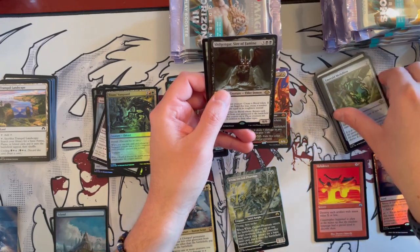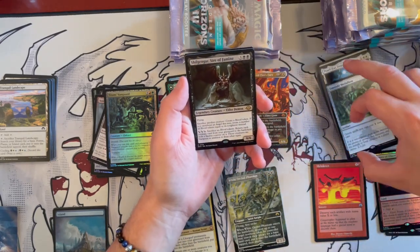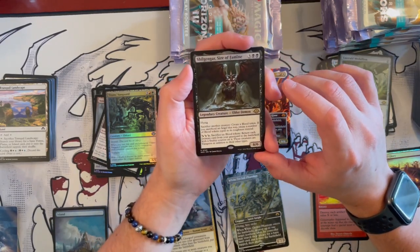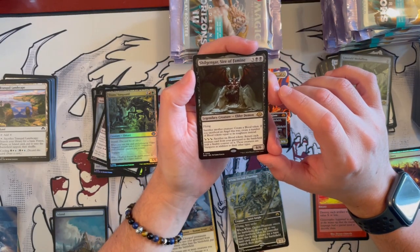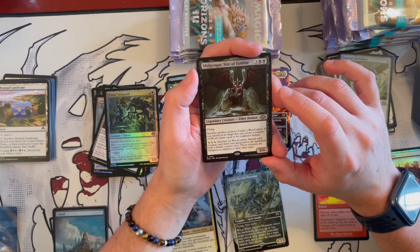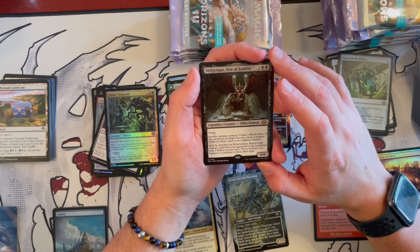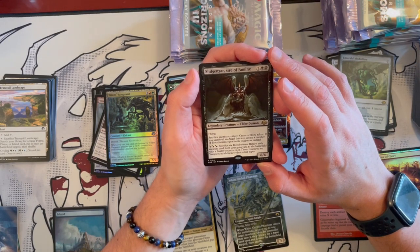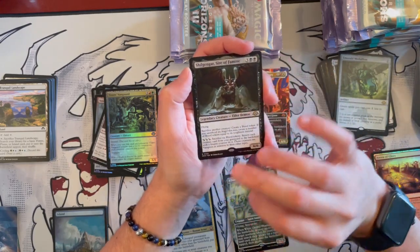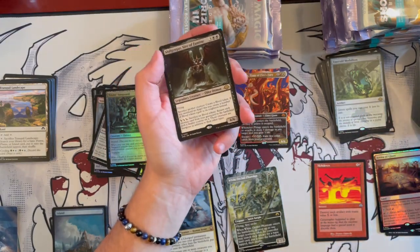Then we have Sheoldred, Sire of the Famine — a legendary Elder Demon, a 6/6 that costs 5. Sacrifice another creature to create a Blood token. If you sacrifice an Angel, create a number of Blood tokens equal to its toughness instead. For 3, sac 6 Blood tokens — return each creature card from your graveyard to the battlefield with a Finality counter, meaning if they die again, they get exiled. Those creatures are Vampires in addition. Wow, this is a crazy card. Commander card — really cool for Commander.